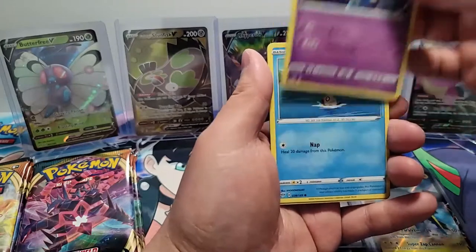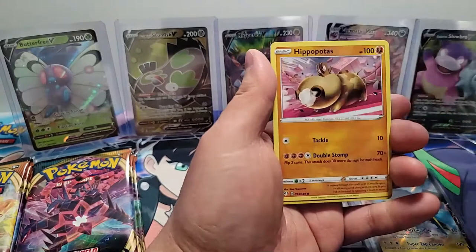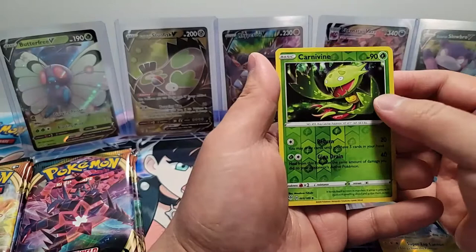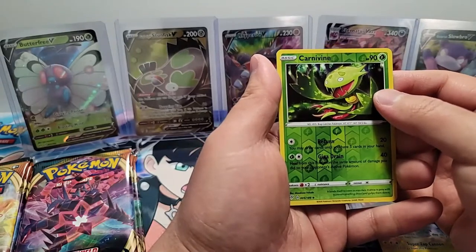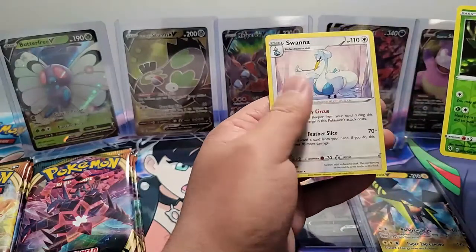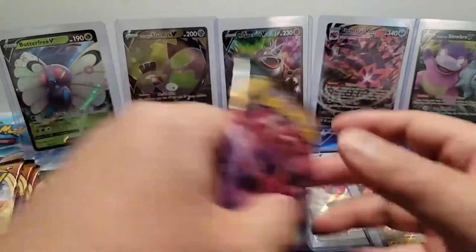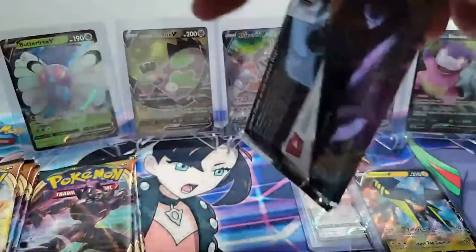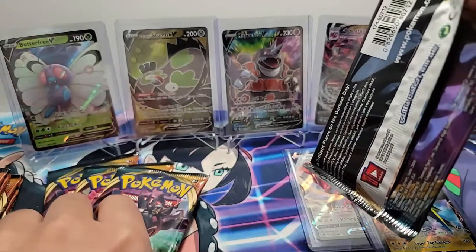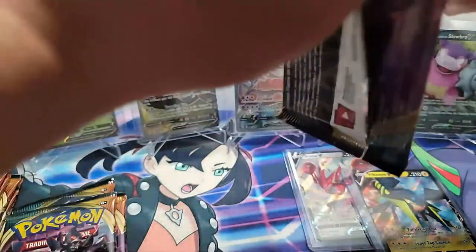A Gullet, a Phobus, a Hippopotas, a Reverse Holo Carnivine, and a Swanna. So we just hit the halfway mark — this is pack number 10 of 18. It would be nice to get a couple more hits. It would be cool to get a secret rare; another full art card would be amazing.